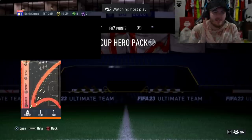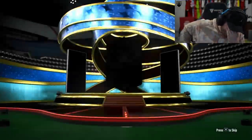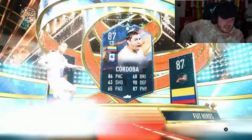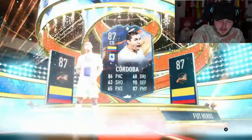We've got Jomo's hero pack next. Let's just get the pack open. Janola... Cordoba! Cordoba is class. Cordoba is fantastic — we love that. Big W. Let's go.